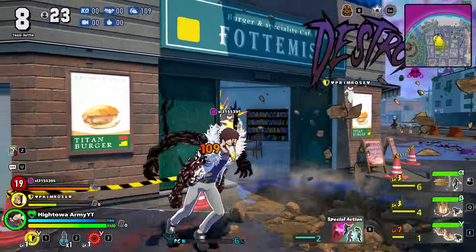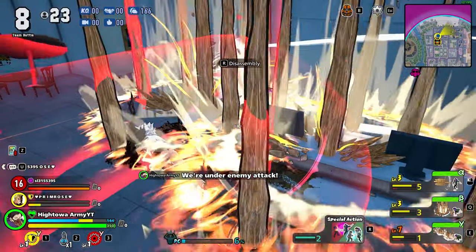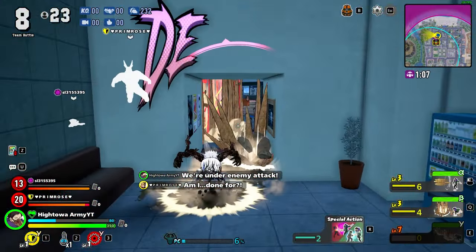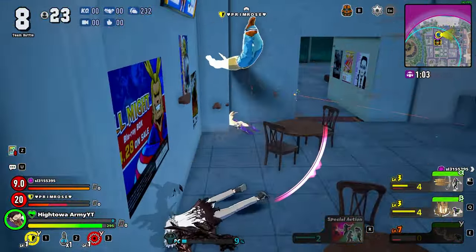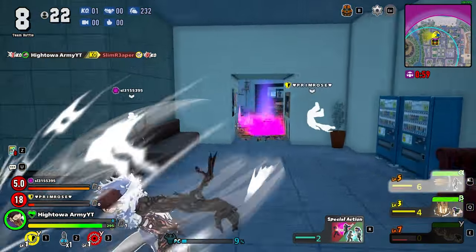I like to use the gamma quirk as my primary get-off-me attack. If somebody is really close or trying to melee, I'll use gamma to get them off me quickly. Beta is also really good for that. The main reason I prefer gamma for that role is because of the stun, but if gamma is on cooldown I'll stick to beta to back people off when they get too close.